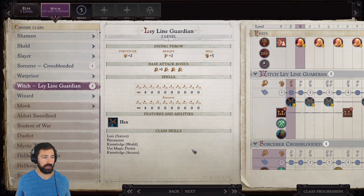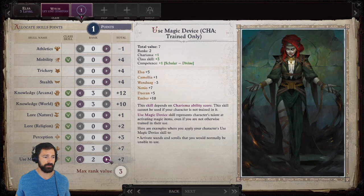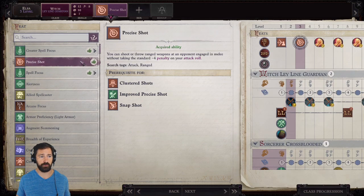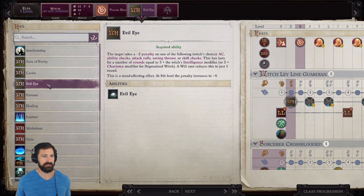At level 3 we go back into Ley Line Guardian. Our feat is Precise Shot so we can throw Snowballs into melee without the minus-four penalty to attack rolls. Our first hex is Evil Eye, which applies a negative two penalty to AC, ability checks, saving throws, attack rolls, or skill checks — we choose one. Being a good witch is getting your hexes out and cackling to extend them, and Evil Eye is the first hex we can cackle and keep up.